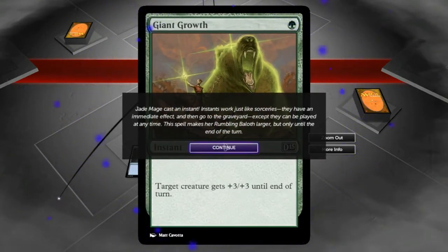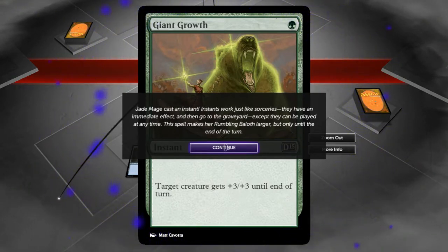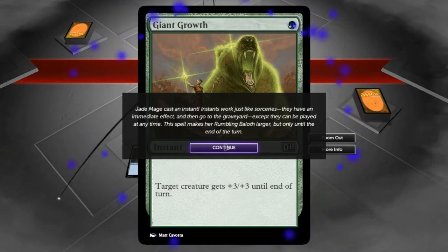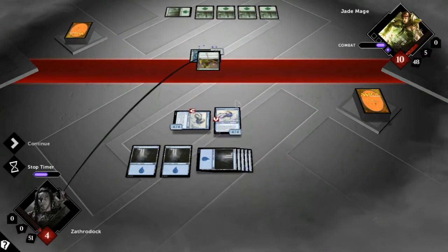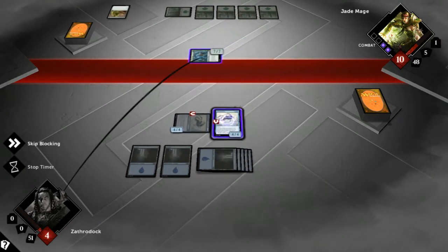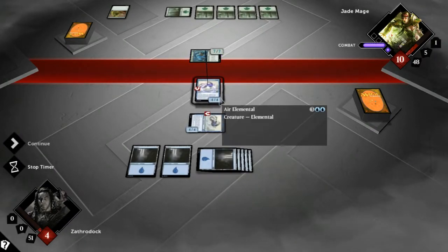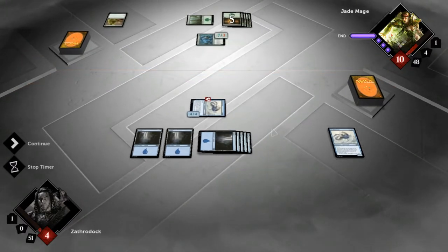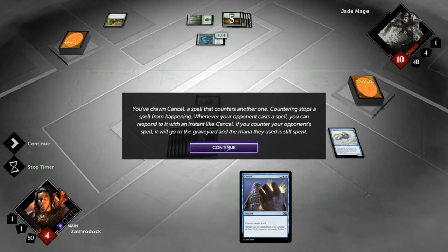Jade Mage cast an instant. Instants work just like sorceries — they apply immediately to the game and are then discarded — except they can be played at any time. This spell makes her Rumbling Baloth larger but only until the end of the turn. Plus three, plus three, which means I had to block with the Air Elemental — goodbye, you will be missed. You've drawn Cancel, a spell that counters another spell. Countering stops a spell from happening. If you counter your opponent's spell it goes to their graveyard and the mana they used is still spent. Counters are super, super nice — which is part of the reason I hate playing against blue decks.